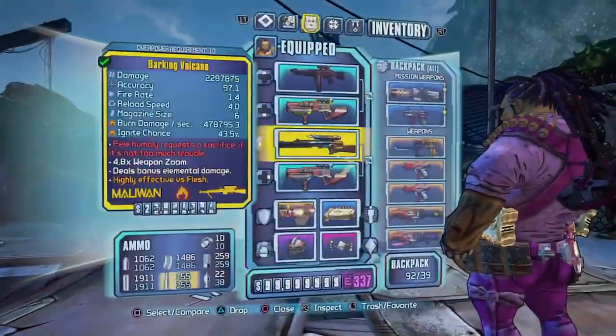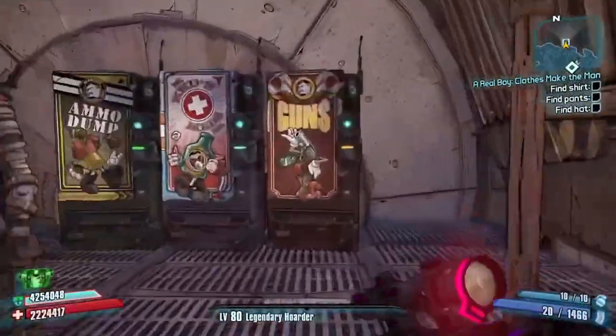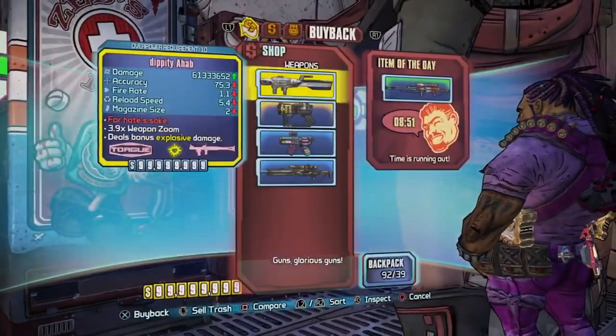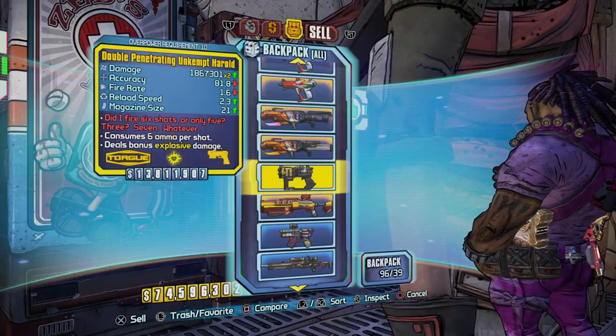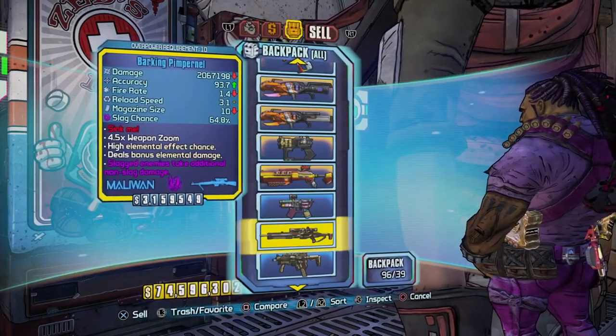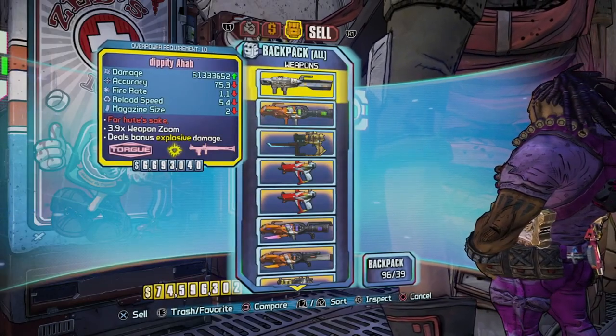Now I can pick it up and it'll also be in my equipped. Then I can just go back and buy all the guns I just sold back. As you can see they're in my inventory - there's the Unkempt Harold, there's the Grog, there's the sniper, and here's the rocket launcher.